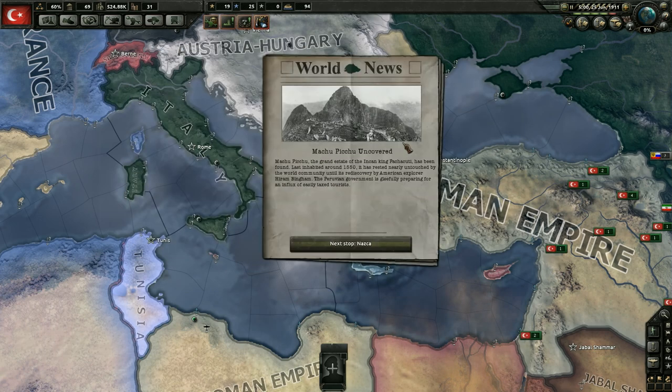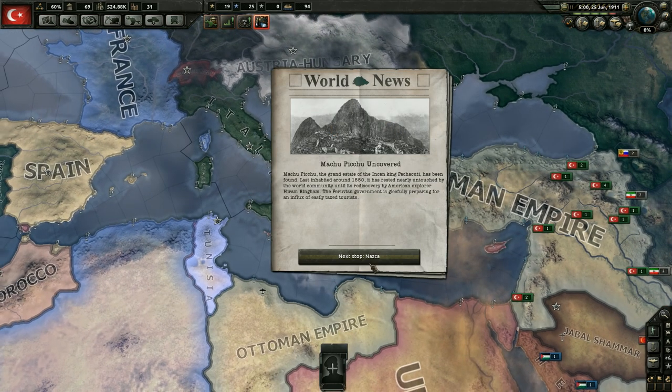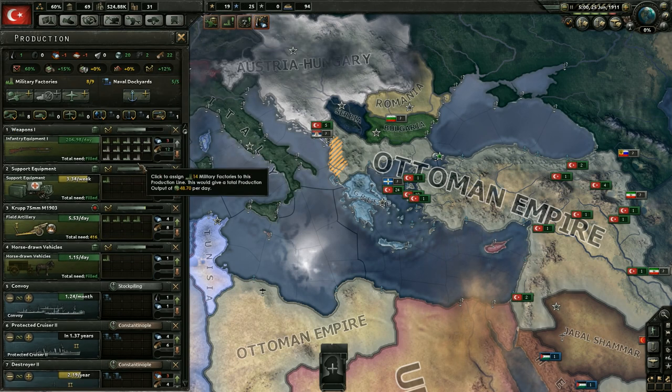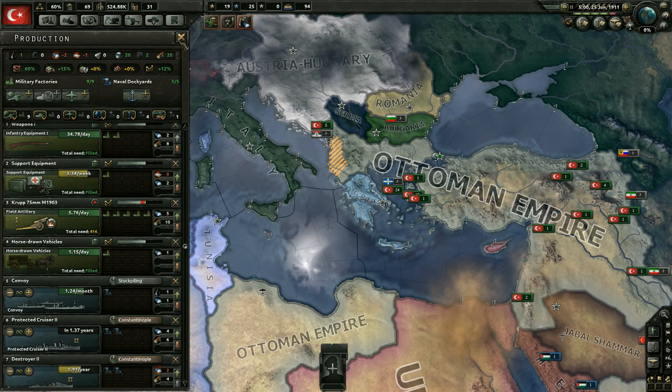We did get the 'arm and effort' national focus - we'll go ahead and select something there. It looks like Machu Picchu was uncovered - the grand estate of the Incan king Pachacudi, last inhabited around 1550, has been found nearly untouched until its rediscovery by American explorer Hiram Bingham. The Peruvian government is gleefully preparing for an influx of easily taxed tourists. We got a military factory from our national focus - let's put it into the field artillery to get that building up a little bit quicker.